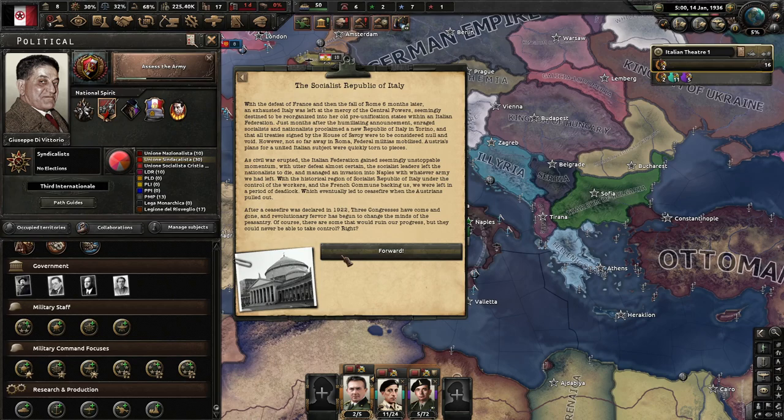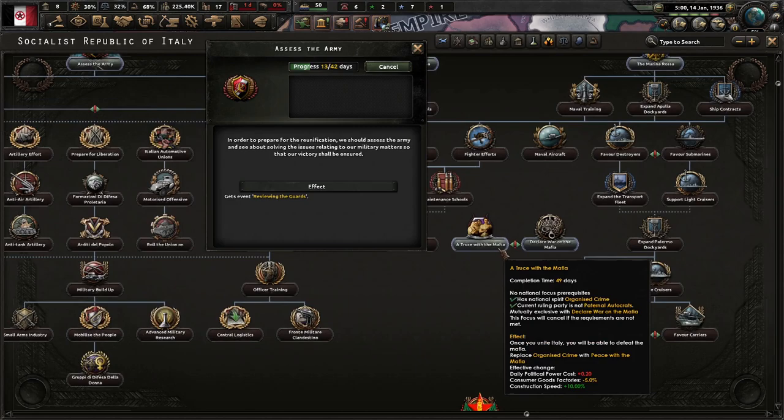As the war spread, the Italian federation gained seemingly unstoppable momentum. With utter defeat almost certain, the Socialist leaders left the Nationalists to die and managed an invasion into Naples with whatever army they had left. With the historical region of the Socialist Republic of Italy under worker control and a French colony backing them, they were left in a period of deadlock, which eventually led to a ceasefire when the Austrians pulled out. After the 1922 ceasefire, three Congresses have come and gone, and revolutionary fervor began to change the minds of the peasantry.